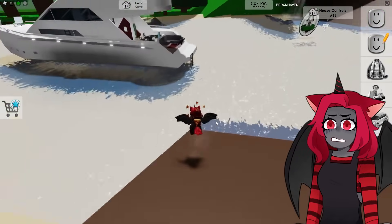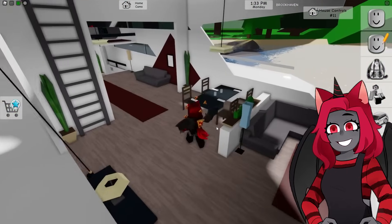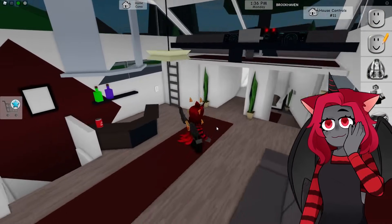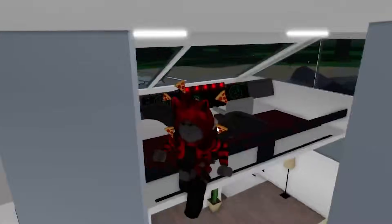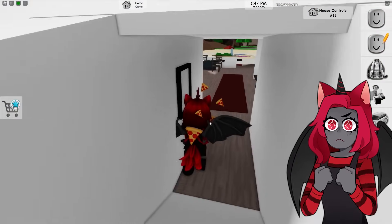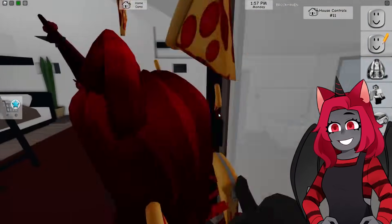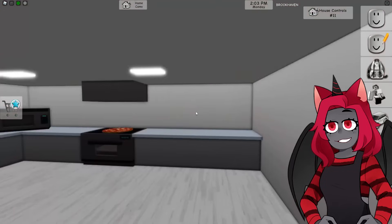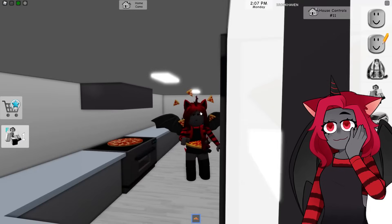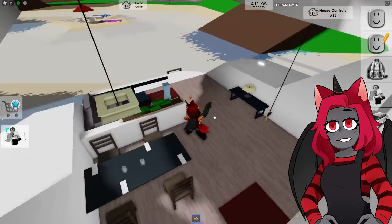I don't know if there's going to be some sort of secret with this yacht, but look at it — you can come over here with your friends and enjoy the nice scenery. You can go up to the front of the yacht, go downstairs into a little bunk bed area, and there's a shower and toilet. Down here there's some pizza — the best part of the whole yacht!